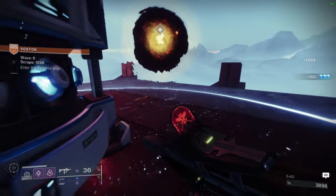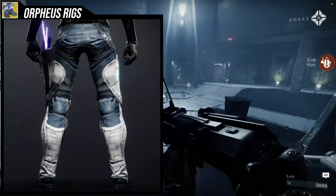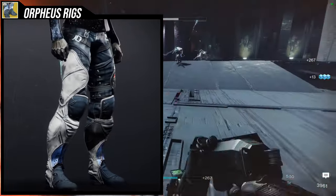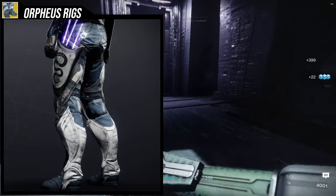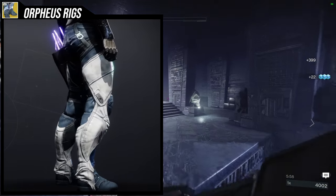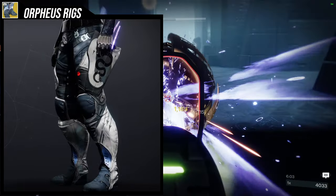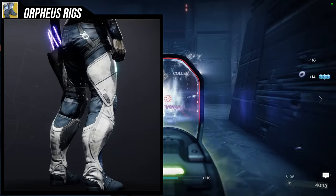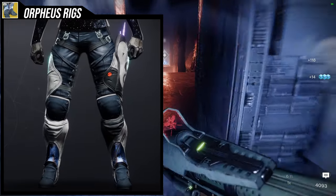Let's look at how it actually looks. I'm going to be honest — I think the Orpheus Rigs base look is terrible. I've never really liked it, it just looks weird. It didn't even have to look like this. It's probably one of the worst looking exotics for hunters. I like the idea of having arrows on your thigh, but the design just looks visually messy, and that's my biggest issue.